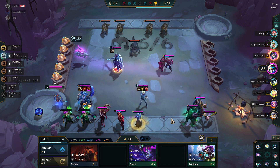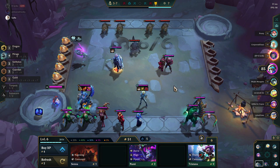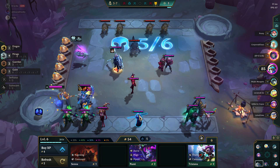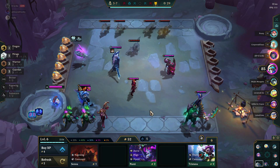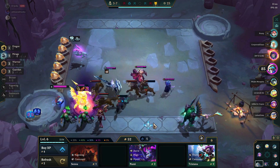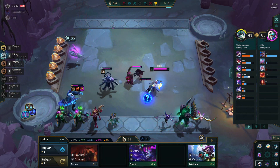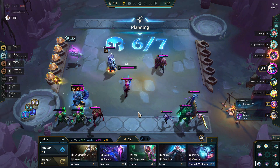Conversely, it's actually not great to get this if your trait does not provide ability power. In this set, the Mage trait causes units to double cast but doesn't give them ability power innately. So it's generally not that good to put spell crit on Mages in this set. If you put Jeweled Gauntlet plus Infinity Edge on someone like Azir, it's not awful, but you're using up item slots for spell crit and your base AP is just not that high.